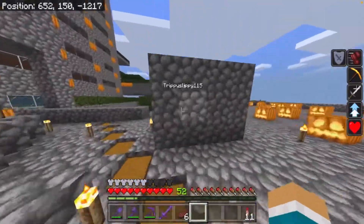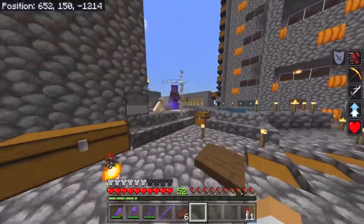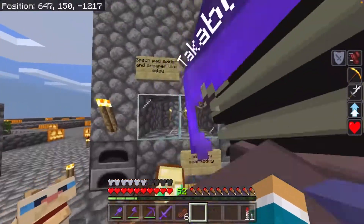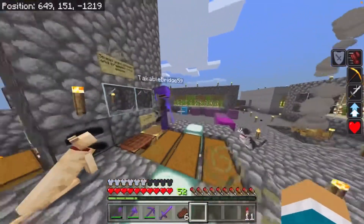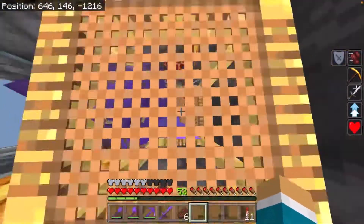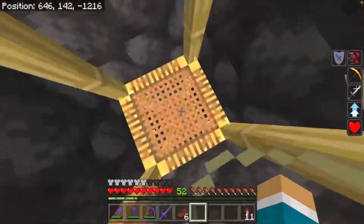Anyway, you come over here — right here's the creeper farm right here. If you look at this right here, normally you'll see these drop down. If you look through the window here long enough, creepers spawn through here. And if you come down here you can kind of see some of the loot that we've gotten — some of these chests — it just cuts it off because they get super full.